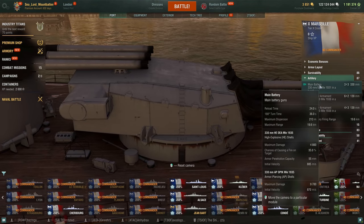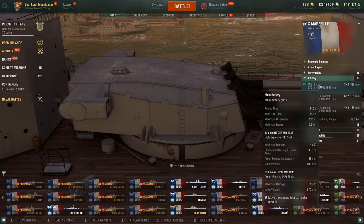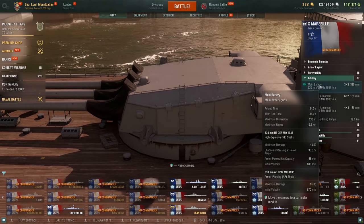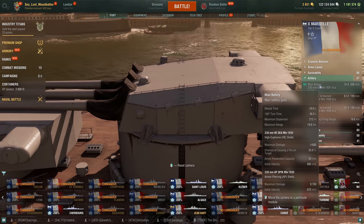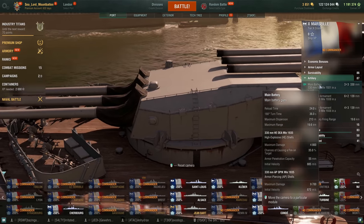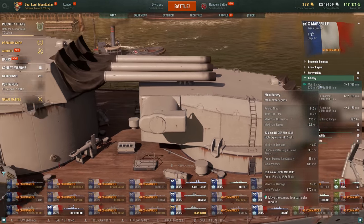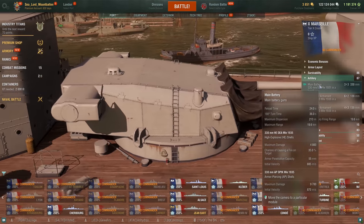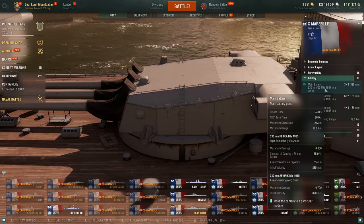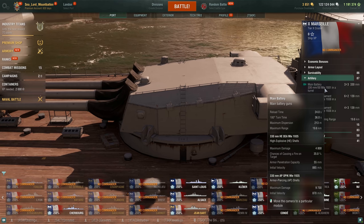You get three by three triple guns of the 330 mm caliber. These reload in 24 seconds with a 36-second 180 time. Maximum dispersion is 213 meters at 19.6 km. HE does a maximum damage of 4,800 with a 35% chance of fire per shell, 55 mm of HE pen, and 850 m/s initial velocity. AP shells have a maximum damage of 9,700 and come out at 870 m/s — quite nice, fast shells. Like the other ships in line, she should have fairly flat shell arcs.